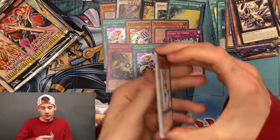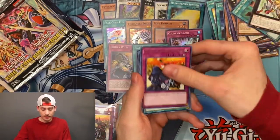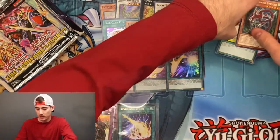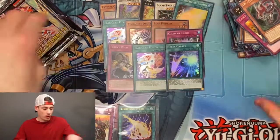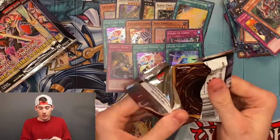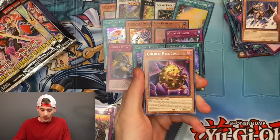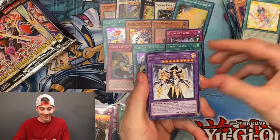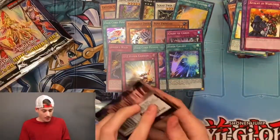Face card fusion on that last pack, Rescue Rabbit — second one in the box. And Hyper Galaxy. Number 39 Utopia Stardust and Joker's Wild. XYZ Hyper Cannon. Moving along, come on, you know how it goes — give the people what they want, and what I want.